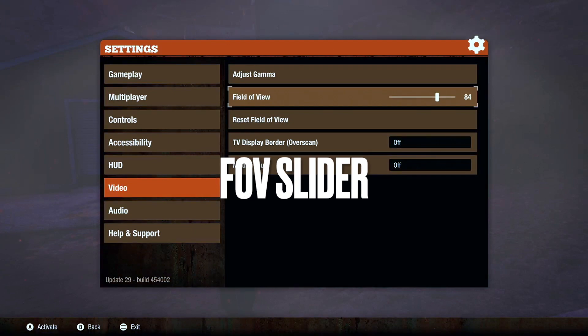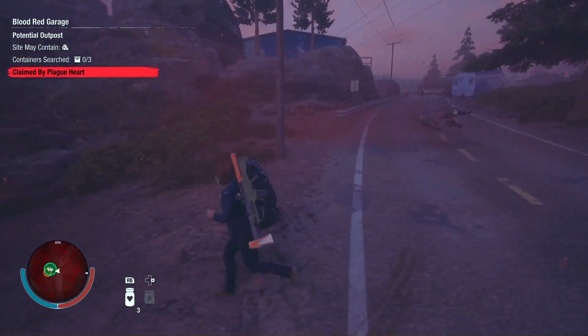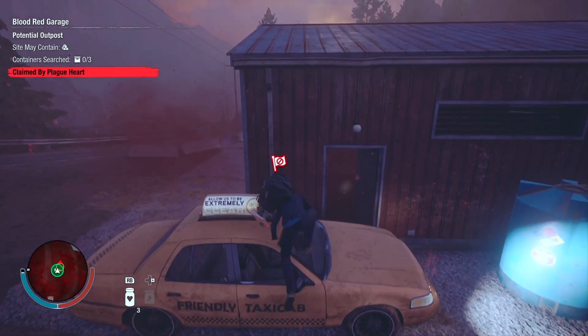The last big feature of this update is that they added an FOV slider. You'll now be able to set your field of view anywhere from 40 to 100 degrees, with 70 being the default value.